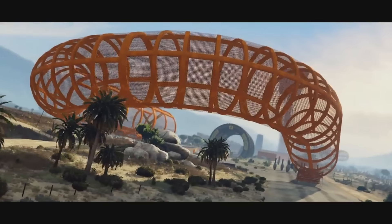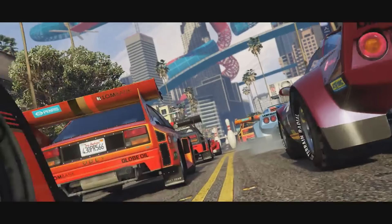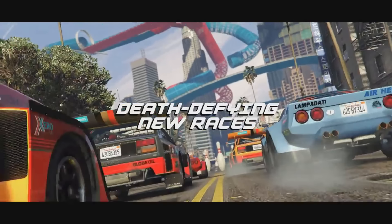So here we have all the cars lining up and there's quite a few different cars. The ones on the left say 'Obey' underneath the license plate — that's what the Quattro is from the beginning. And the ones on the right say 'Lampadati,' as you can see. We actually get a better look at them in a second, but this is what I believe to be called the Stratos in real life.